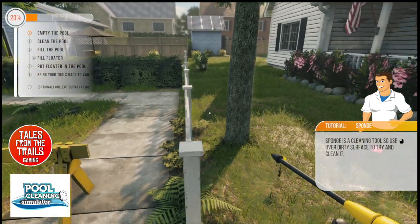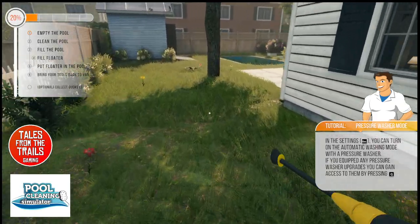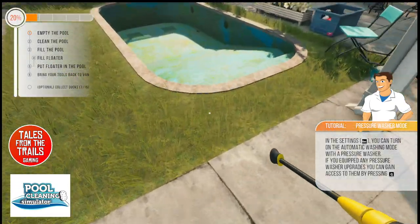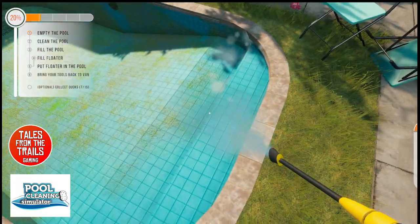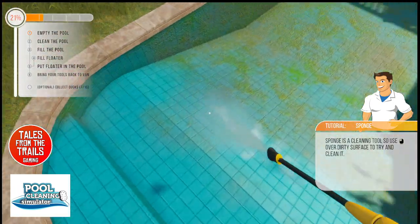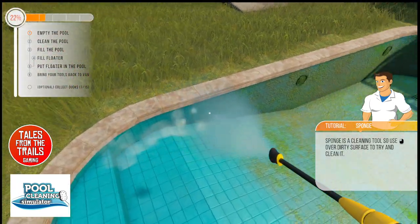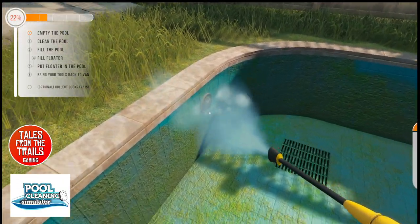Let's grab the pressure washer - whoops, that way. Add the nozzle - it definitely works. I'm going to clean everything including all the lights and the grates at the bottom as well.